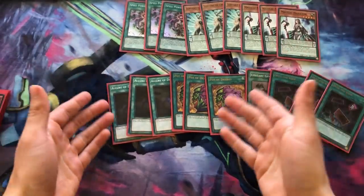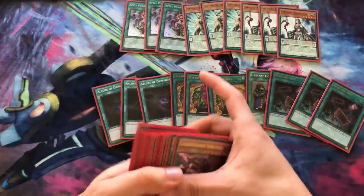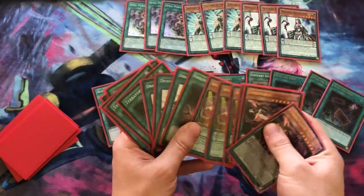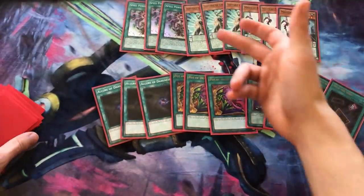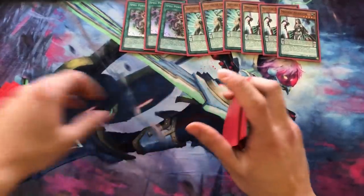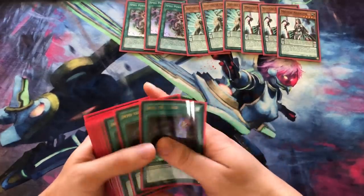Desires and Allure — since you're playing Pendulum Magicians, Allure is fantastic. You couldn't play Allure in Endymion before, but now you can. As you notice how many spells there are in this deck — all of these are spells, plus all the Pendulum Calls — these resolve every single time no matter what. They can ash your Servant and your Servant will still resolve. This deck is so incredibly consistent it blows my mind.